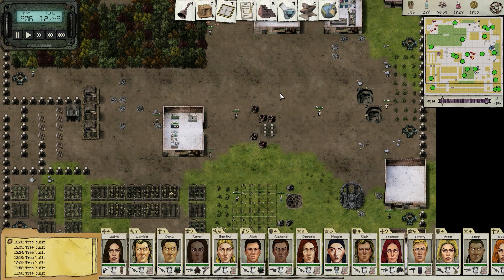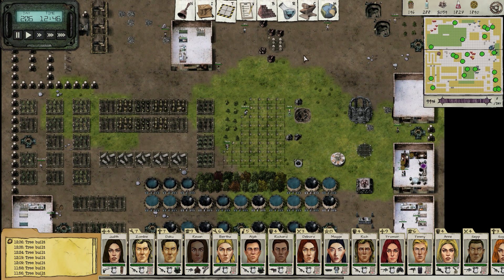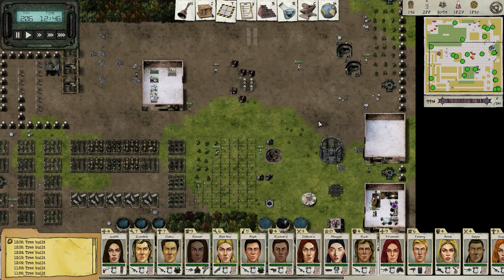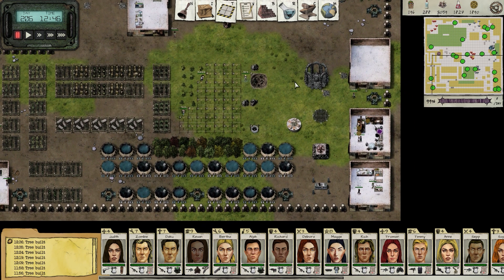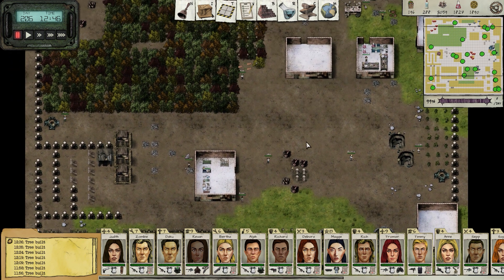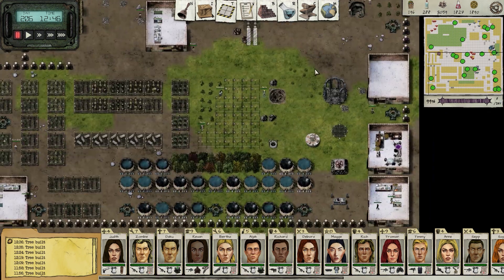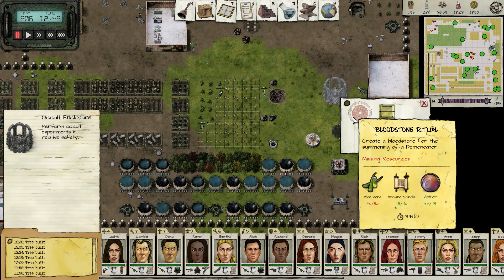Hello everybody and welcome back to some more Judgment Apocalypse Survival Simulation. I have played for a while now off camera just trying to progress the story. There's a lot of things happening that aren't too exciting because I'm mainly just harvesting resources and growing the base, but we are coming to a pivotal point because we're about to get all the aloe vera we need to continue advancing the story.